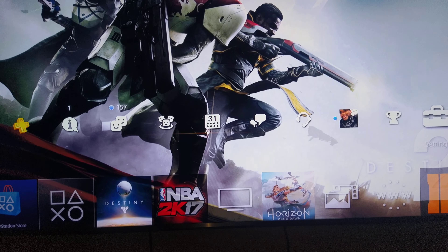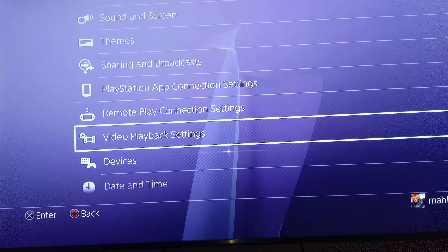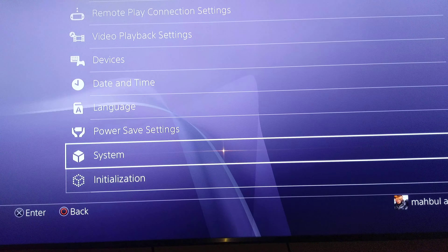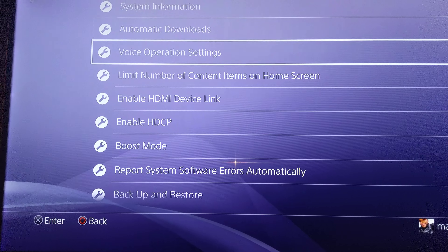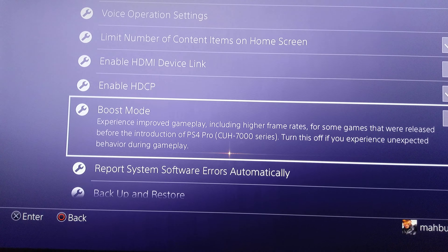What up YouTube, bringing you a video on how to enable PS4 enhanced mode for the PlayStation Pro. If you don't have the PS Pro, don't even watch this video. Go down to System — over here it says Boost Mode.